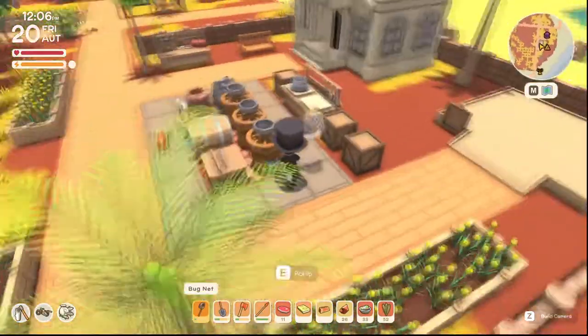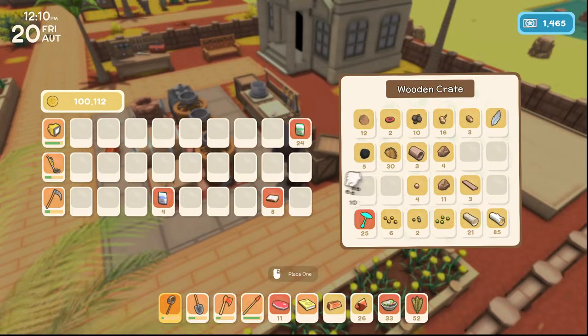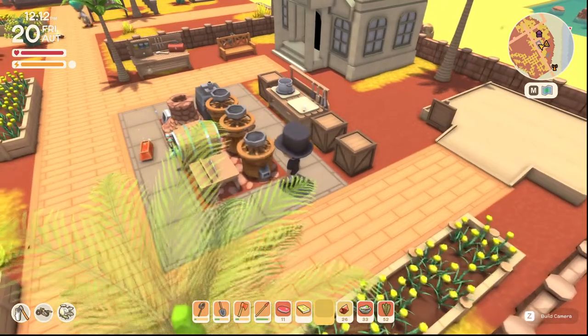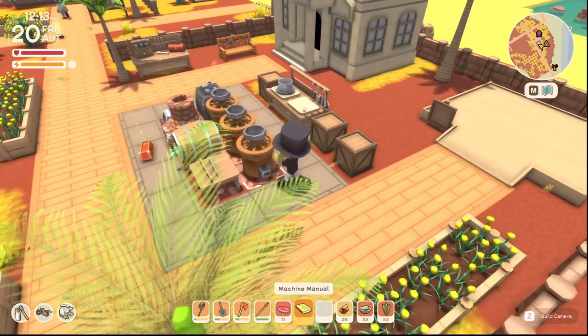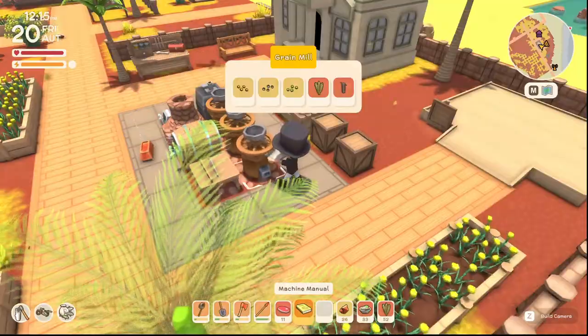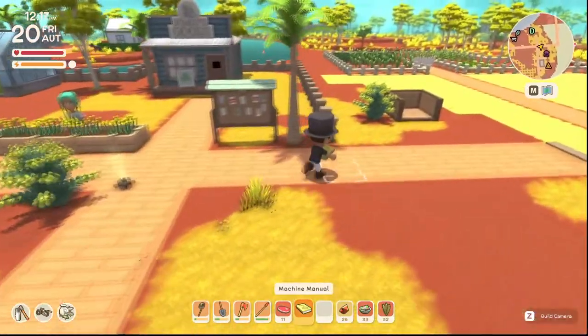And then you need some grass seeds — you need 10 grass seeds in total. We'll use these seeds right now. You just plop them in. If you use the machine manual, it shows you all the grass seeds you can use, all the things you can put in here, and that will pop out some chicken feed for you so you don't have to keep buying it from Erwin.